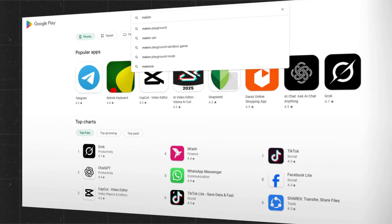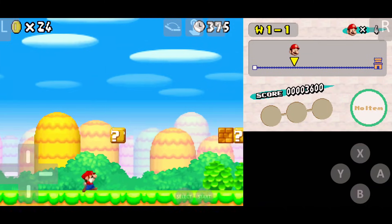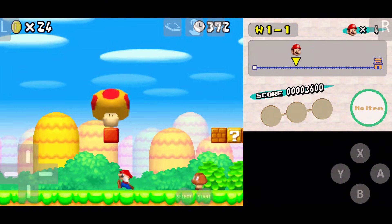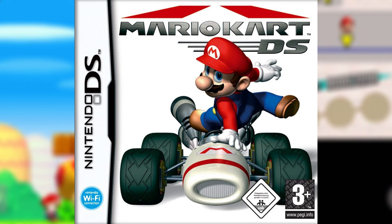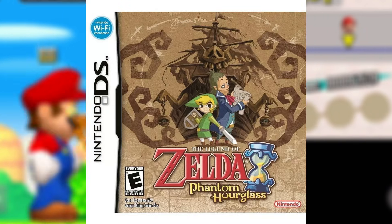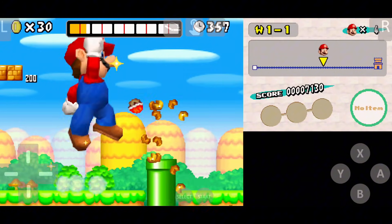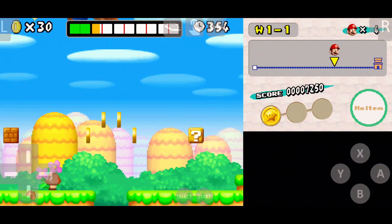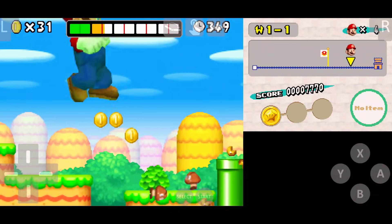Love classic Nintendo DS games? Melon DS has you covered. It recreates the DS experience perfectly, including dual-screen support and Bluetooth controller compatibility. From Mario Kart DS to Zelda: Phantom Hourglass, this emulator makes it feel like you're holding a real DS in your hand. It also offers custom layouts, it's free, and easy to use. If you're not using Melon DS yet, you're seriously missing out.